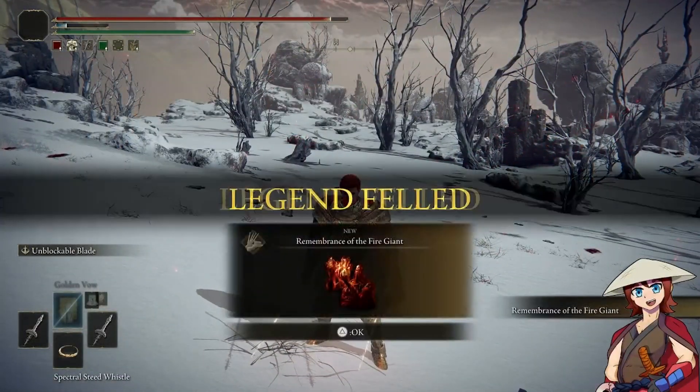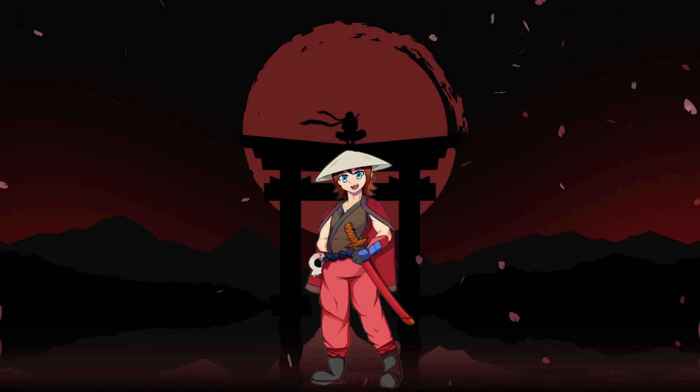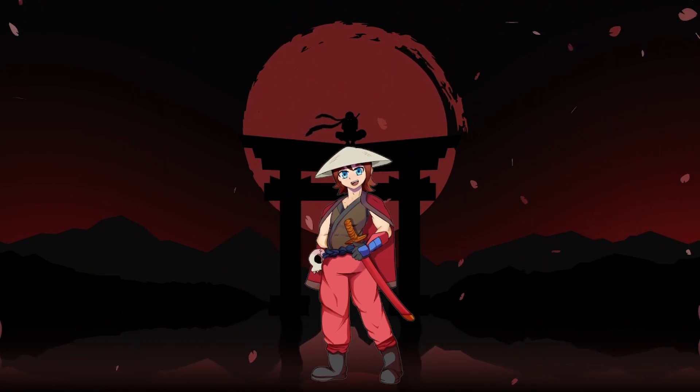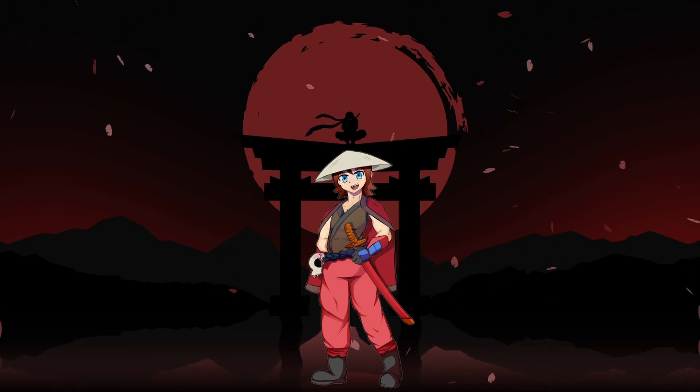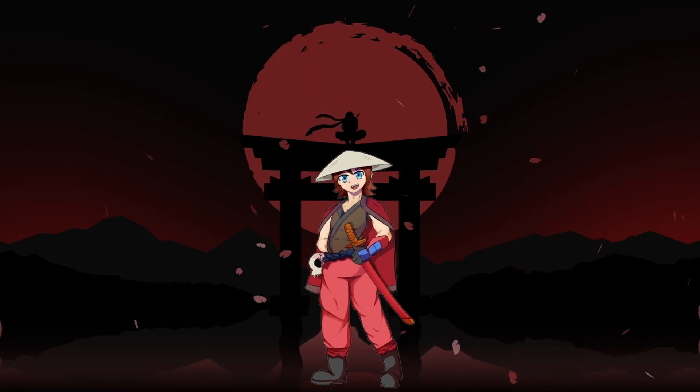Overall, the Kuwabara build — very min-maxed, very good. I'd say the twin coated swords are very powerful, and they also fit the theme of Kuwabara. I had a great time using this build. So in the comments, tell me what you like, what you dislike, what you would change — maybe some constructive criticism — and I'll see you in the next one.